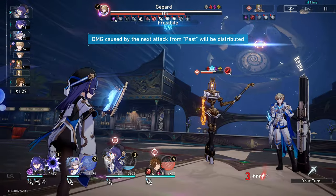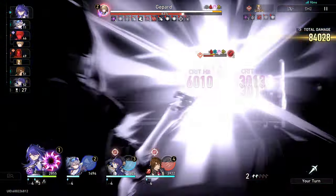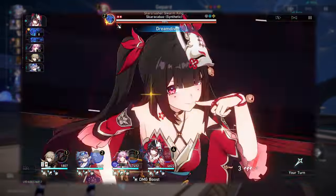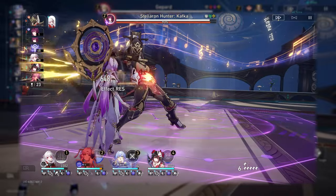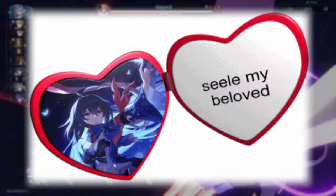Maybe you just want another character to advance forward the sustain on your second team, or to buff your Yunli's or Clara's follow-up attacks — in both cases, Sparkle is really good. For me, I enjoy Qingque's stacking mechanic despite the RNG, as well as Clara's counter-attack playstyle, so pulling for Sparkle was a pretty easy choice. And also, she's just good with Seele.